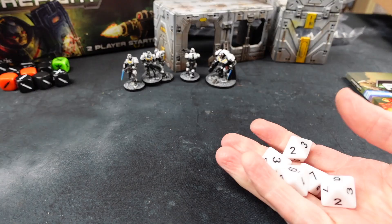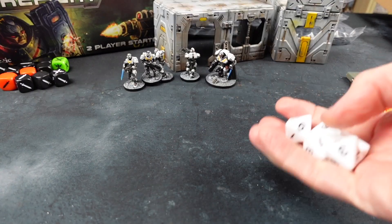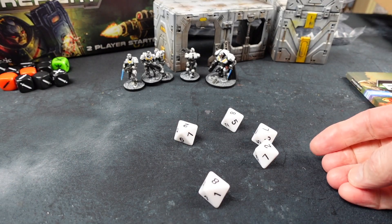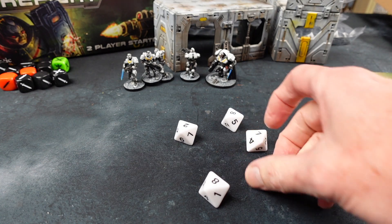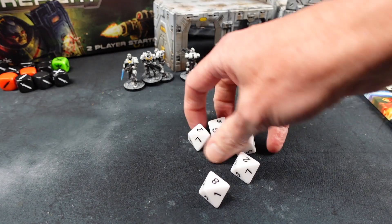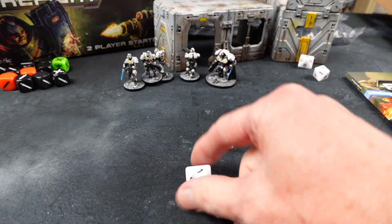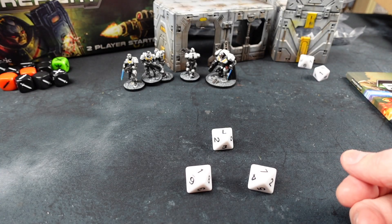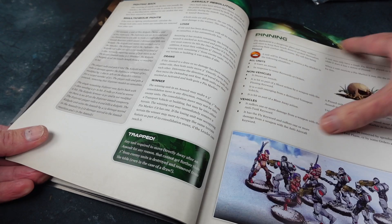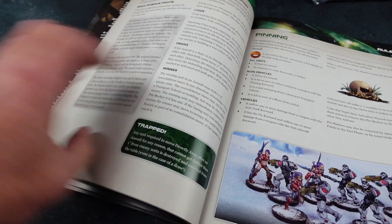Combat resolution is really easy: you take a number of D8s equal to the dice value of each weapon being used, roll them and apply any modifiers. Those that equal or exceed the shoot or assault value hit. For each hit, you take a die and roll again — you've got to equal or exceed the target's armour value to do damage. When shooting or assaulting, the leader gets removed last, so all other troops are removed before the leader.